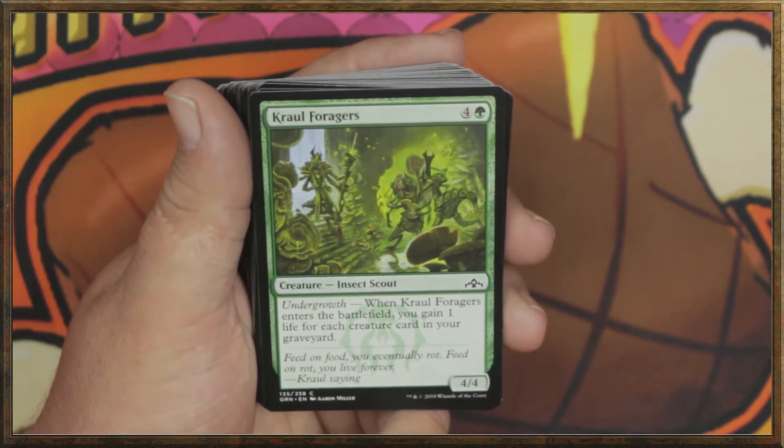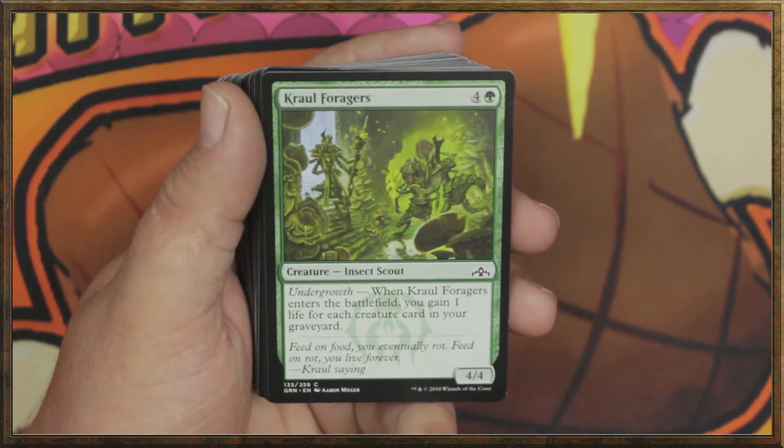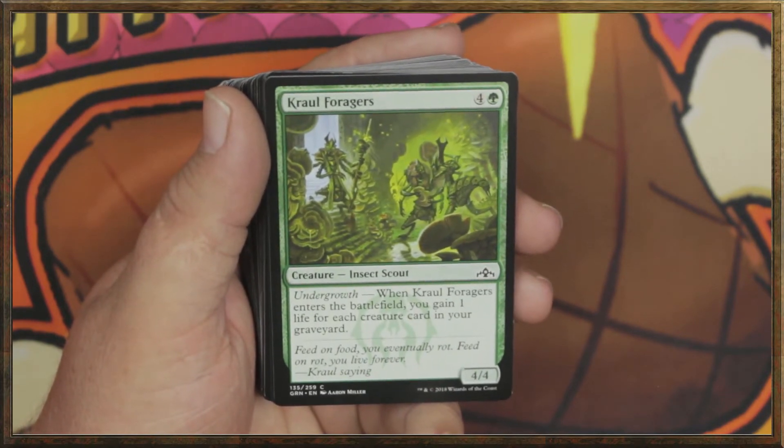Crawl Foragers — four and a green. A 4/4 insect scout with undergrowth. When Crawl Foragers enters the battlefield, you gain one life for each creature card in your graveyard. Not bad.